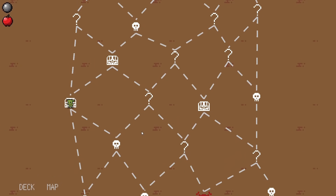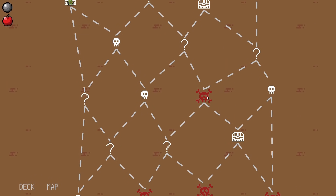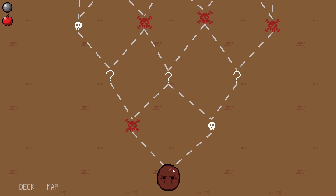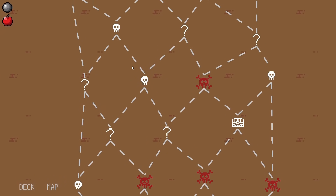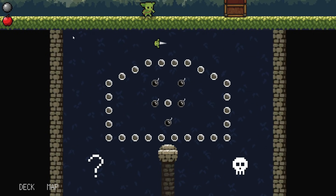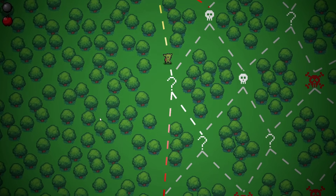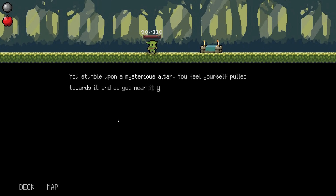Looking at the map — this seems terrifying. We still see how big the floor is, and there's a boss seemingly at the end. Very interesting. Let's go for another question mark just to see some of the events we can possibly get, but I do want to go for one of those big red ones. We stumble upon a mysterious altar and feel ourselves pulled towards it, holding out potential offerings — one orb in each hand.